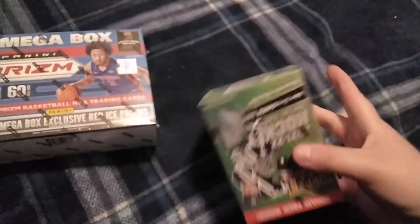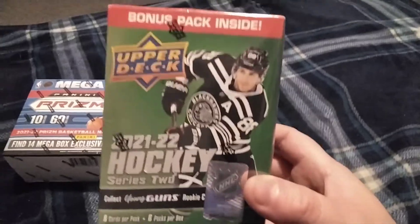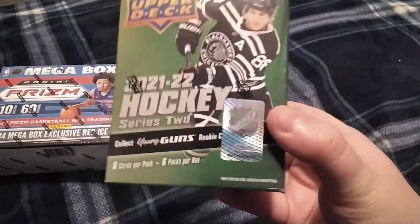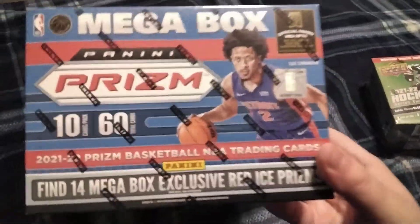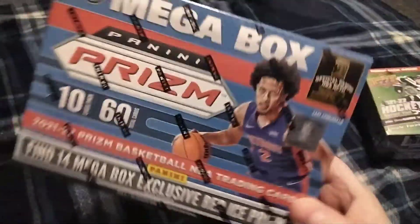Hey, what's going on guys, Run Machine back on the video and welcome back to another box break video. I got another box of 2021-22 Panini Prizm Series 2 blaster. I was looking for those Young Guns — I need the Moritz Seider, Lucas Raymond, Quinton Byfield — you get two in here. Also I went to Target, I saw like 27 of these so I might as well get one. They're going for like 60 bucks, you get 14 mega box exclusive red ice prisms, 60 cards per box.